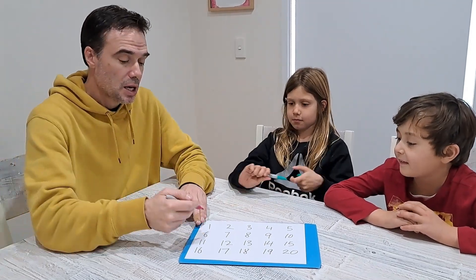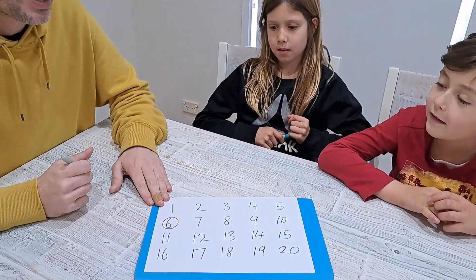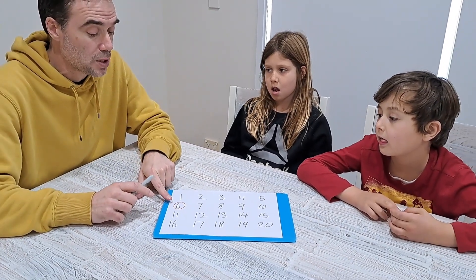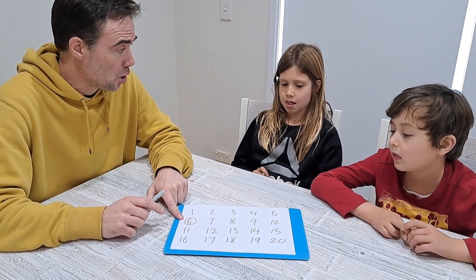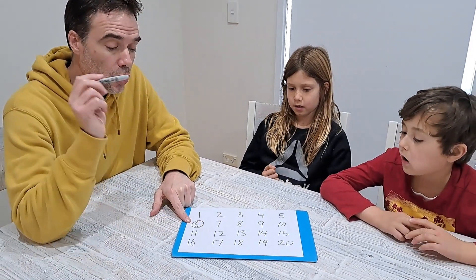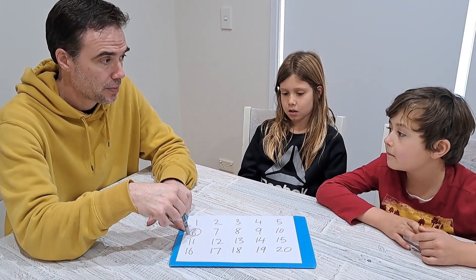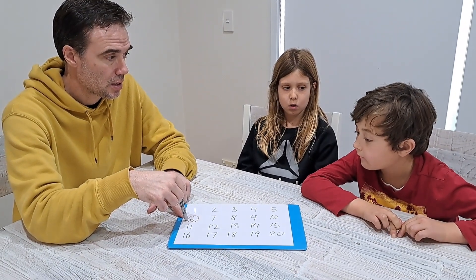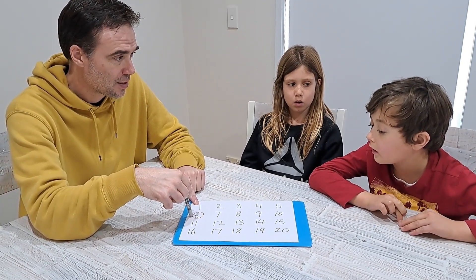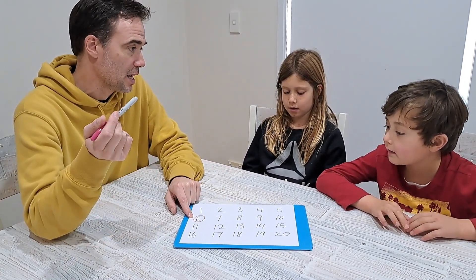I'm going to start the game off by circling the number 6. Now it's Nash and Isaiah's turn. They've got two options: the first option is they could circle numbers that are multiples of 6 — Nash, do you know any multiples of 6 on the board? 12 and 18. Or they could circle factors of 6. Isaiah, do you know any factors of 6? One, three, and two.